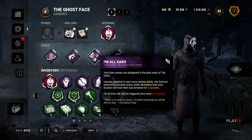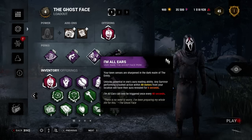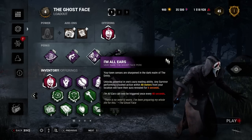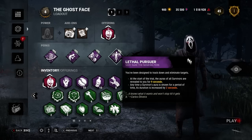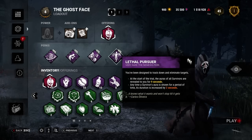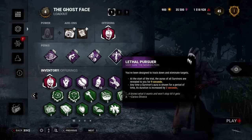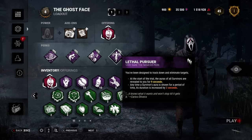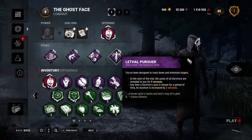Next we have I'm All Ears, which is a Ghostface perk. It lets you see people when they do a rush action nearby — super useful. You're going to see in my games that there are many times where I'm All Ears tells me exactly where they went. And to round it off we have Lethal Pursuer, which lets you see at the beginning of the trial where everybody is for nine seconds, with an extra two seconds for every other aura-reading ability. That's going to help I'm All Ears as well.